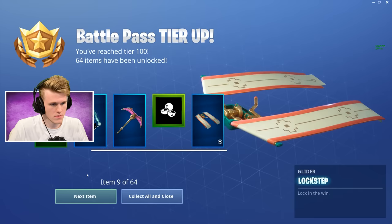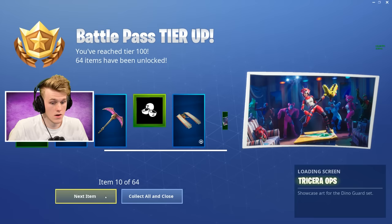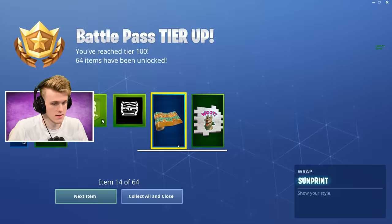Lockstep glider — cool. Sounds like it's got some kind of noise or song. Moving on. Another cool little loading screen. Chest. Now that's a sick wrap — Sunprint. That's cool. Like that. That's dig. I like that. That's pretty dope.